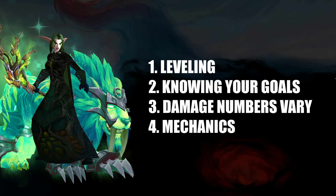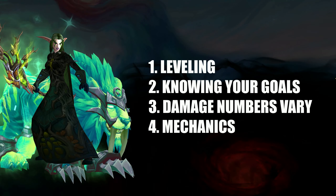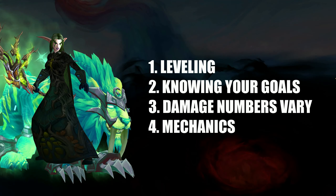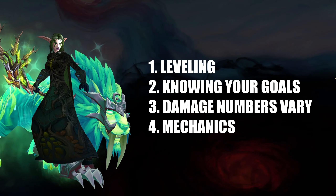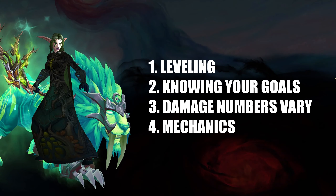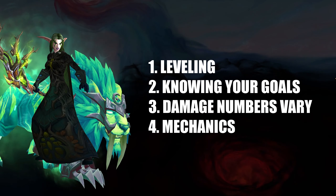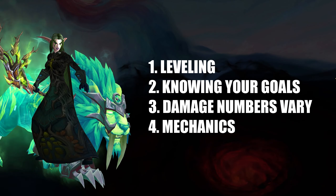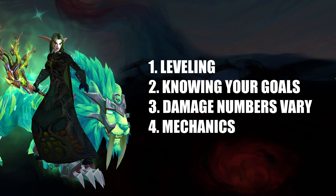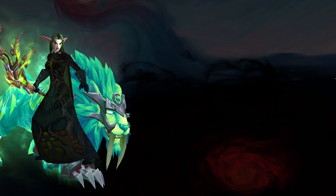The third thing is that your damage numbers will vary greatly. While Ferocious Bite is a very significant portion of your overall damage in single-target rotations, cats are still in part bleed specs. There is a 5-point requirement to get the most out of Ferocious Bite, so there is some ramp-up time involved. The fourth general tip is that, in terms of mechanics, knowledge of fights is really important. Being a melee spec, knowing the mechanics to a certain extent helps your positioning. After all, you lack the flexibility of a ranged damage dealer.